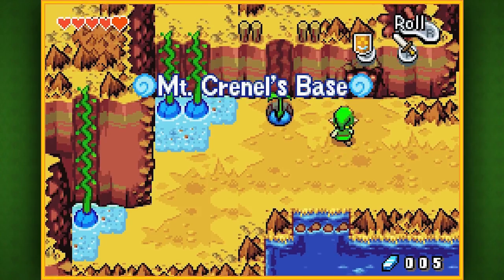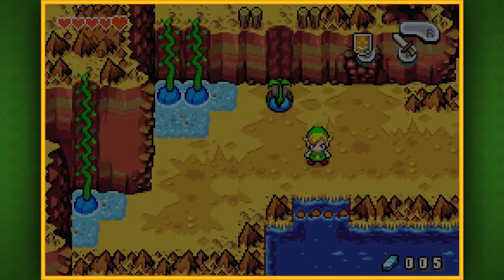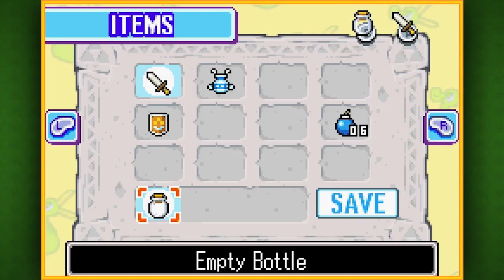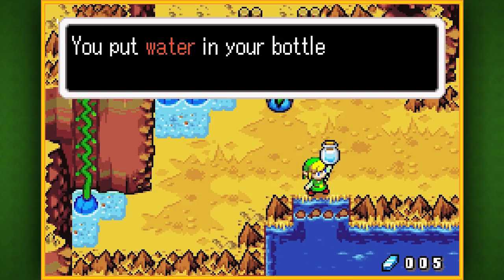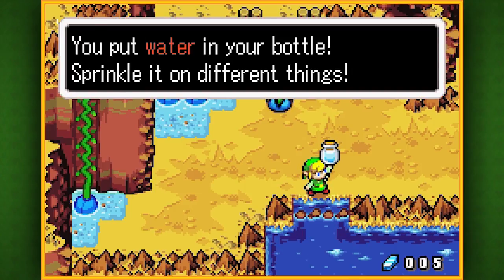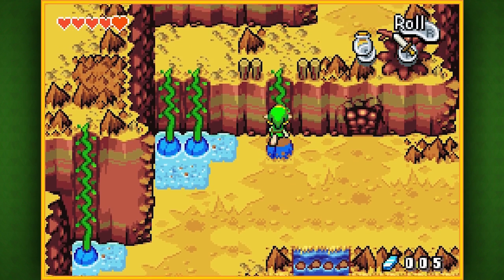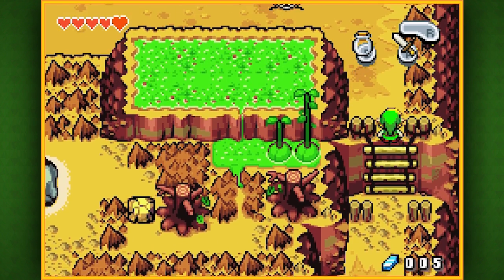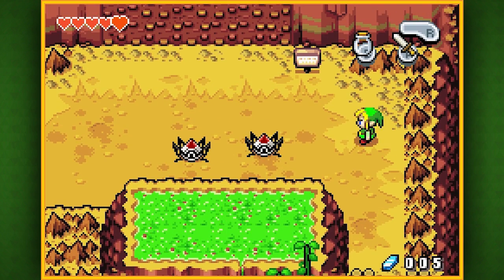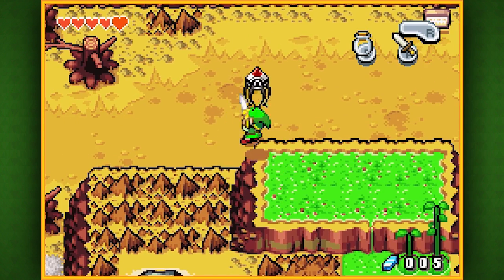Now that we got the bottle, here's what we actually needed it for. You can actually bomb that cracked wall and find a Deku Scrub in there — he'll tell you about the other Deku Scrub that will sell you the bottle. Here's what you need the bottle for: you need to scoop up some water, and now that we have some water, we can use this to water the plants here on the mountain's base, and they'll grow into larger vines, allowing us to actually climb up the mountain itself.